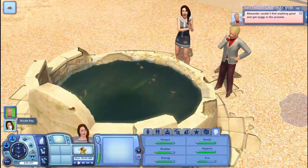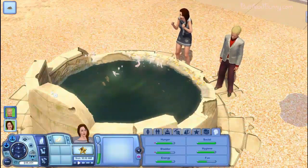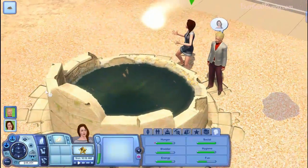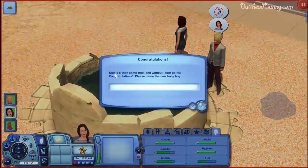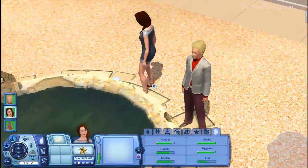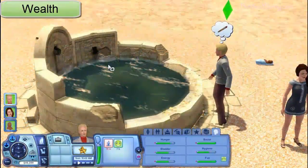So she's going to wish for a child. Her facial expressions are freaking hilarious — I might even post a little clip on my blog of just her facial expressions. There are little fairies that kind of look like dragonflies, and a little bundle of joy goes on the floor. It says Nicole's wish came true and without labor pains. Congratulations — please name the new baby boy. I named him Scott, I thought it was a cute name. She's going to pick him up. He has no father — I checked his family tree — it's just a baby.